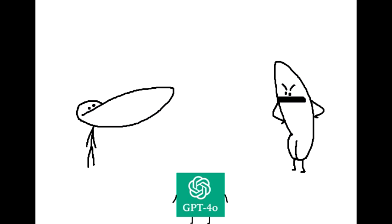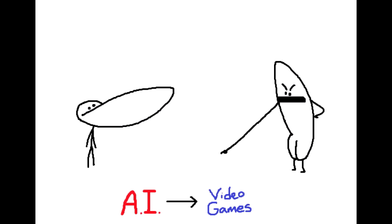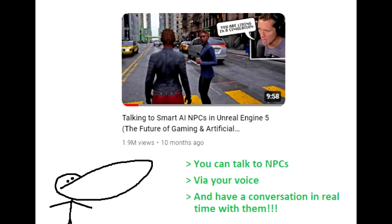But I know what you're thinking — "Oh come on Greg, that's ChatGPT, that's irrelevant! It's going to be a hot minute before AI can be implemented into video games on any meaningful level." Wrong! Because about six months ago there was a video I saw on YouTube where they already have this in Unreal Engine 5 — you can talk to NPCs via your voice and have a conversation in real time with them.